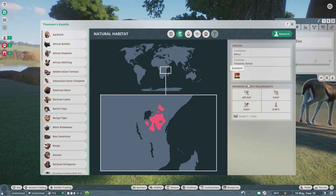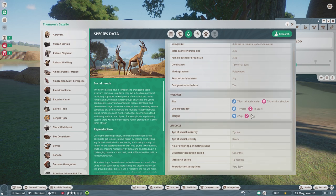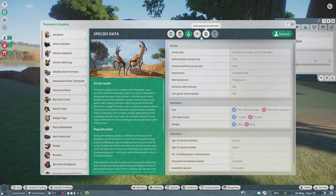These guys live in Africa, in Tanzania and Kenya. They like a large land area, good temperature. For fences, make sure they're bigger than a meter so they don't jump. You can have one male and up to 35 females. Right now I have 16 — it's 8 and 8, which is not good. They're not getting along.